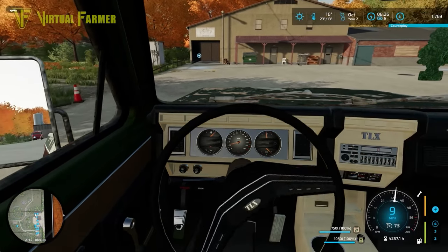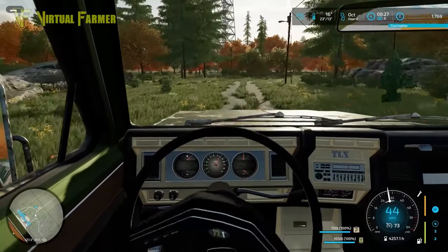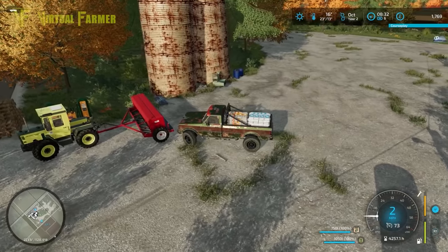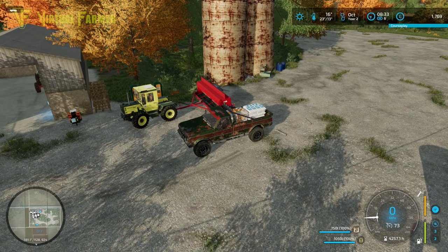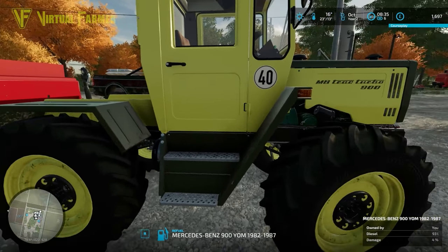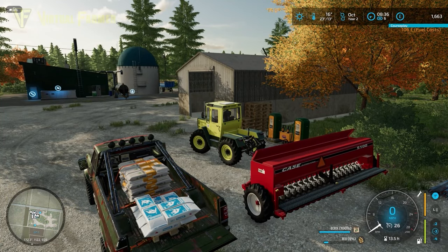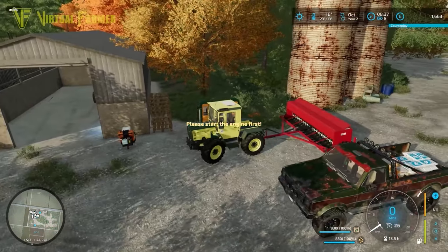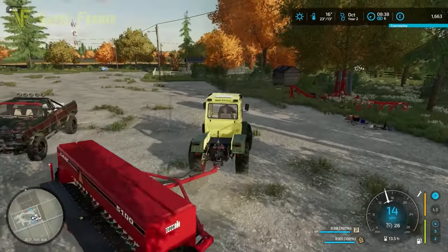Away we go, back down to the farm. We'll pull up behind our seeder and get that reloaded. I think we might need to put some fuel into the MB Trac as well. You can tell it's getting quite late in the year because the shadows are so long at half past eight in the morning. Let's pull the back open, jump out, and get this loading up. I'm going to put some fuel in first while it's turned off. That's filling up nicely. We should then be able to fill up first with fertilizer and then with seeds - that has filled up both and given us some extra on top.